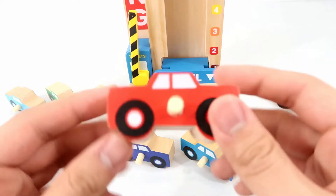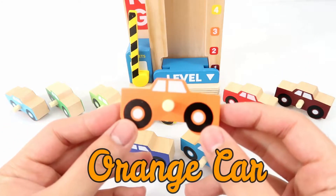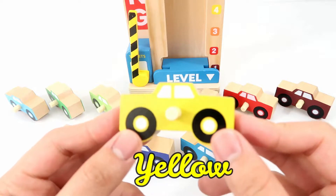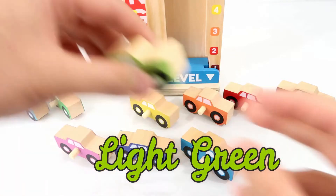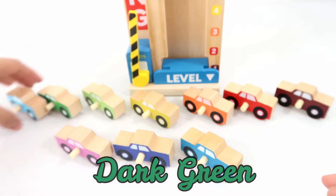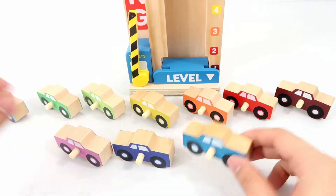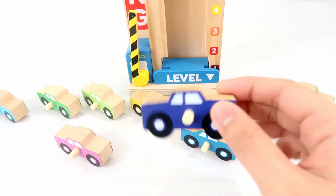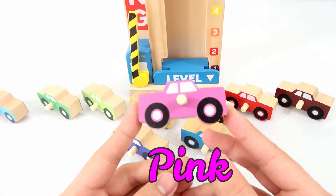Let's learn the colors. The first car is a brown car — brown. The second car is a red car — red. The third car is an orange car — orange. Car number four is yellow — yellow. Car number five is light green — light green. Car number six is dark green — dark green. Car number seven is blue — blue. Car number eight is dark blue — dark blue. Car number nine is purple — purple. And car number ten is pink — pink.